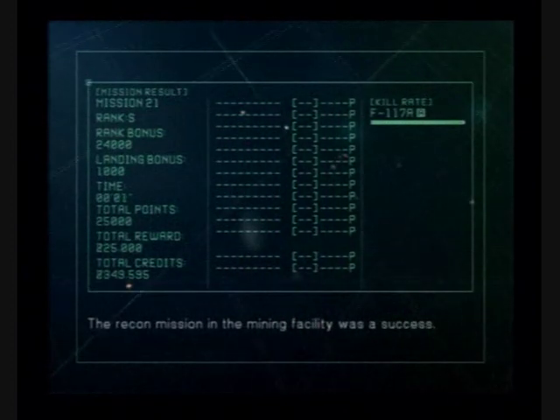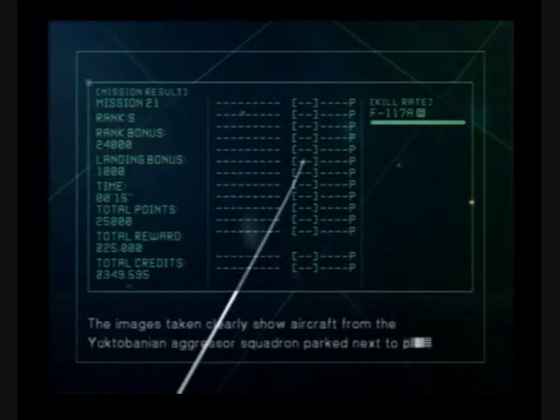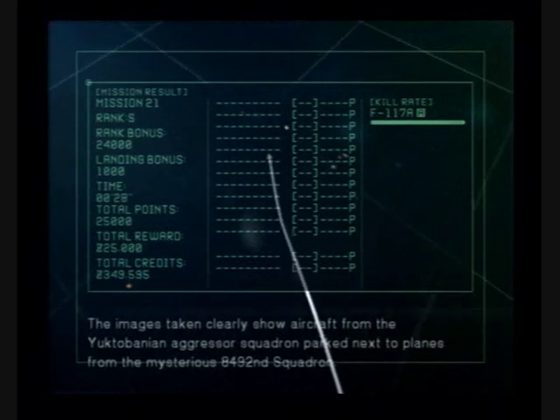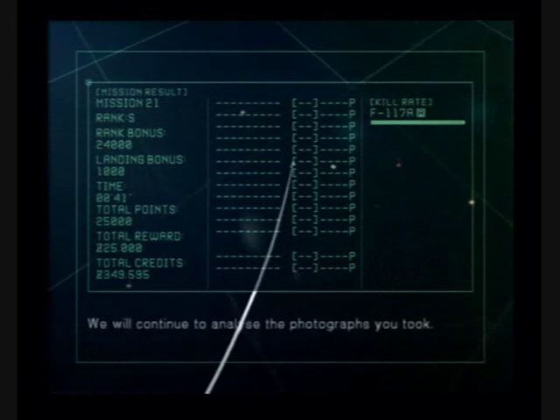The recon mission at the mining facility was a success. The images taken clearly show aircraft from the Yuktobanian Aggressor Squadron parked next to planes from the mysterious 84-92nd Squadron. We will continue to analyze the photographs you took.